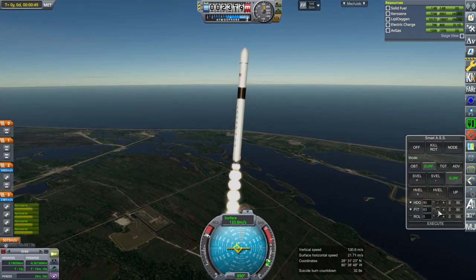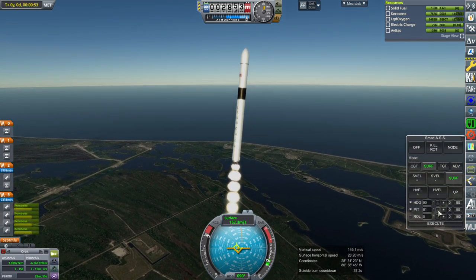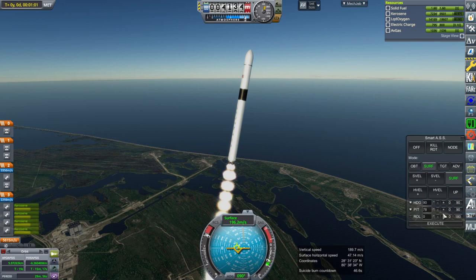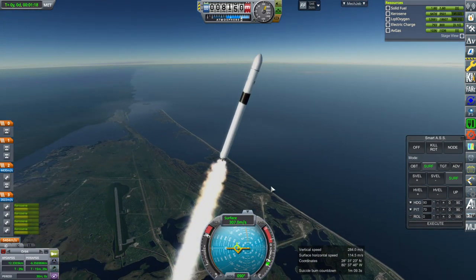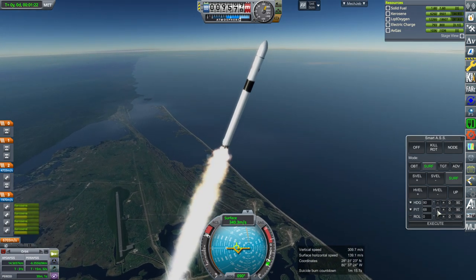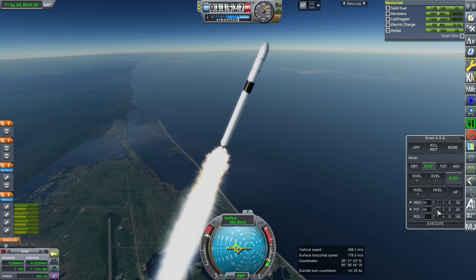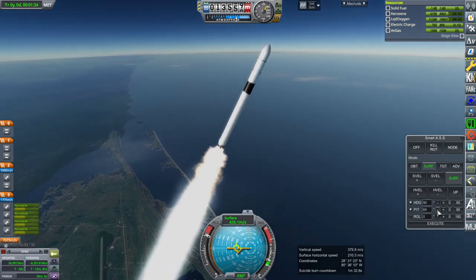They didn't mention any reusability aspirations. They also did not mention any throttling. They gave a full flow diagram for the engine, which is impressive. I did verify the numbers in RPA light, and actually for a staged combustion engine, they're going for a very modest chamber pressure — only 1,400 psi. That's fairly low for a staged combustion engine, so it makes me think that they can do it.